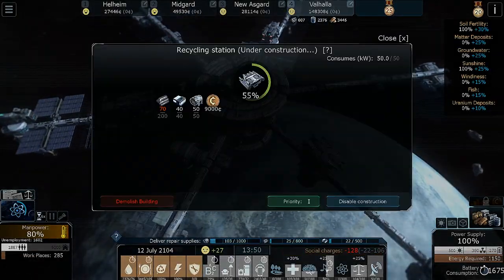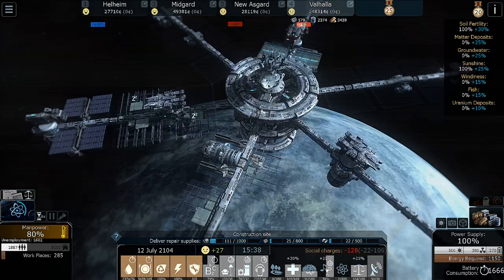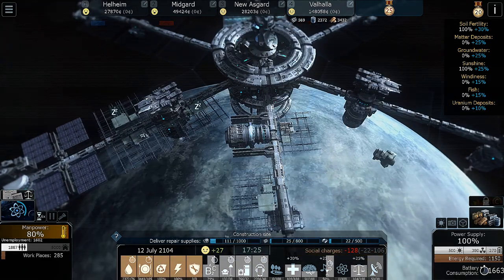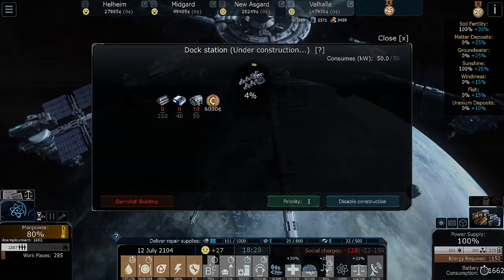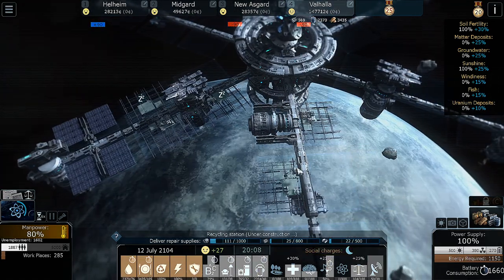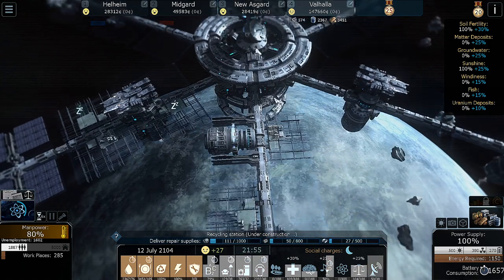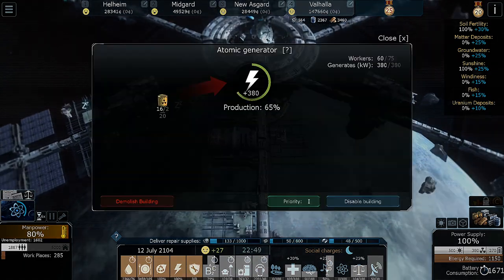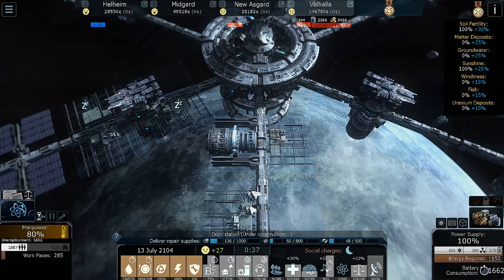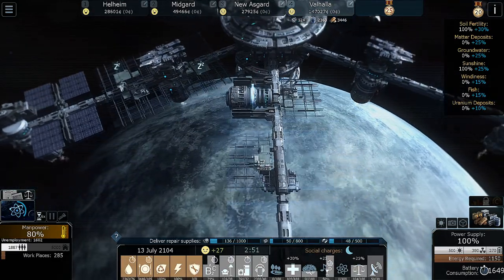That guy will get built, and now let's hop up to Valhalla. We got a year 55% complete already. Okay, that's the recycling station, and this is a drone station — we'll prioritize him next. We do need some more electricity, so we can get those three things built. We have our nuclear generator here — it produces 380 kilowatts, and each one of these produces 250. That's very nice, because we need about another 200 or so.